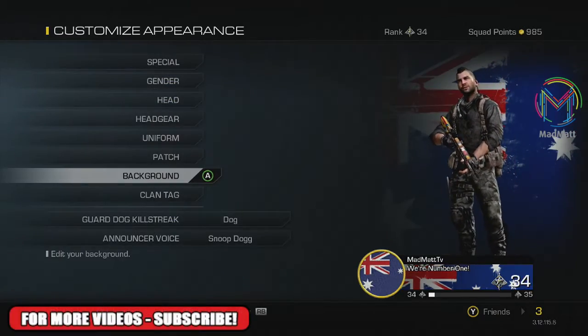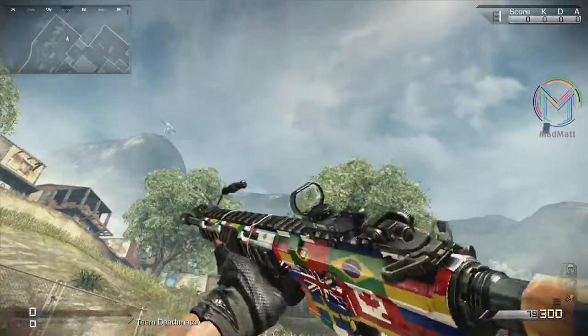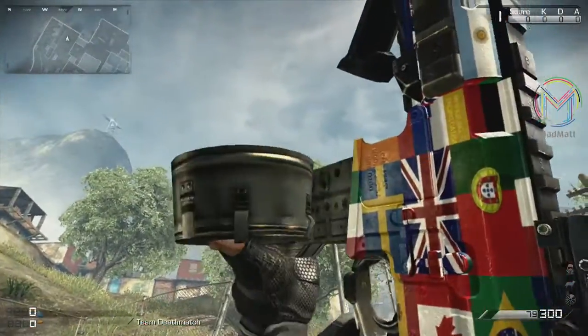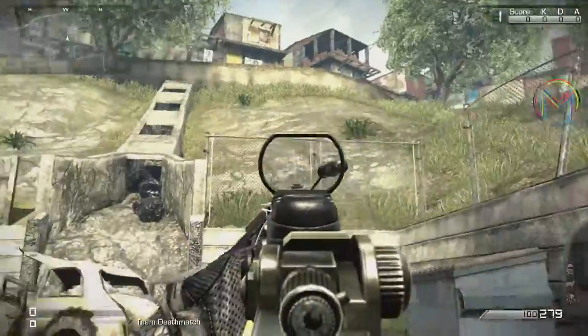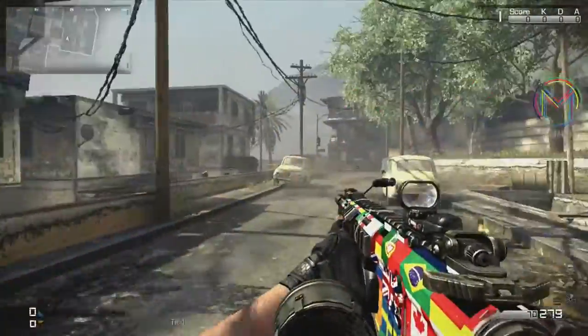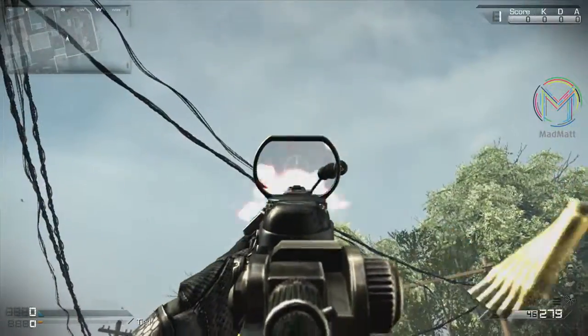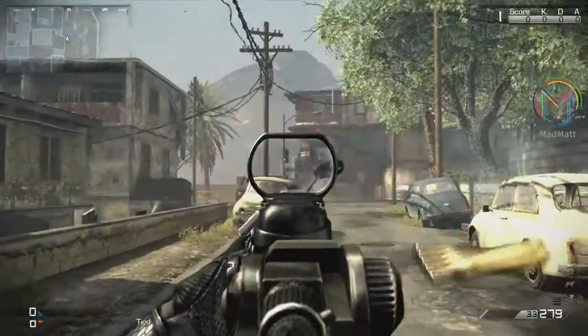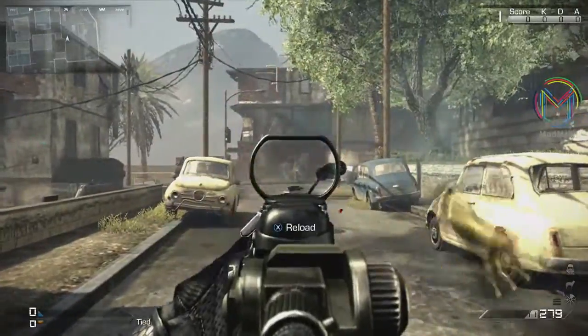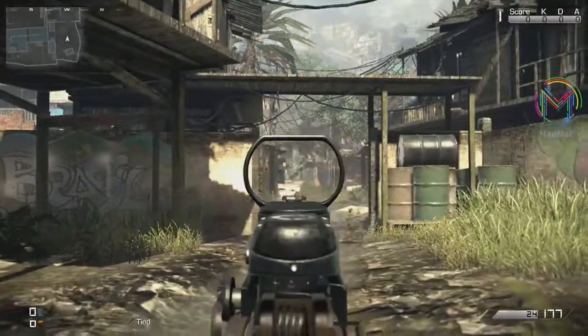Now we'll be hopping in to the Flags of the World camo in person. It does look pretty awesome — this is probably one of my top favorite camos out of all the camos we have received in the DLC packs. As you can see here on a light machine gun, it showcases the camo probably better than all the other weapons because it does cover more of the camo on the weapon.